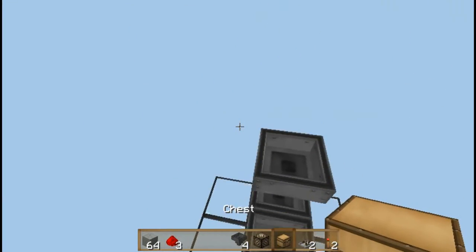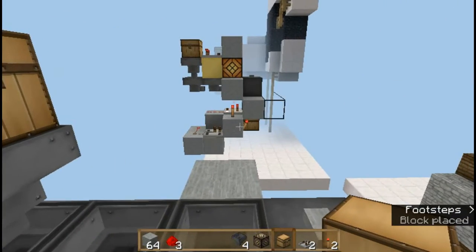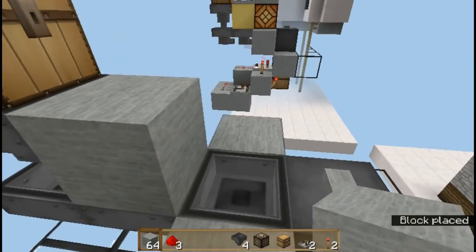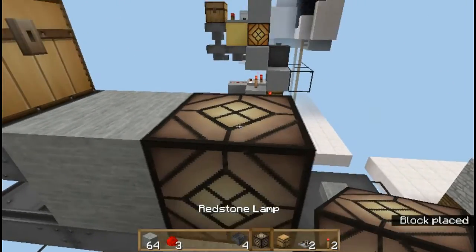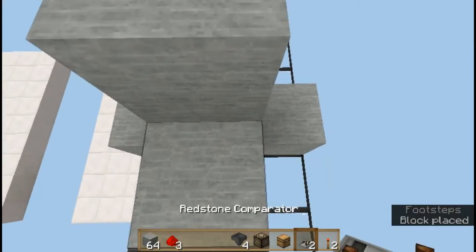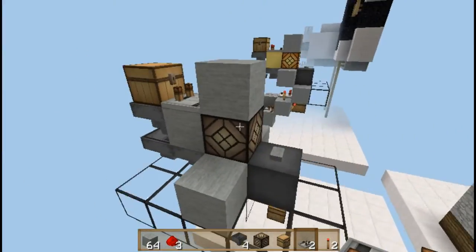Next up, you're going to place a chest right over here. You can already place a block right over here, a redstone lamp, another solid block here, and a redstone comparator. This is going to be your emptying system.